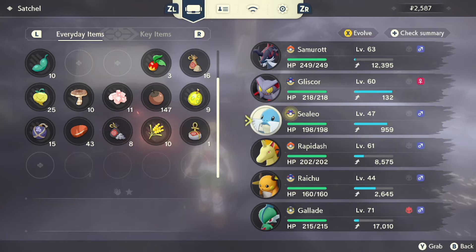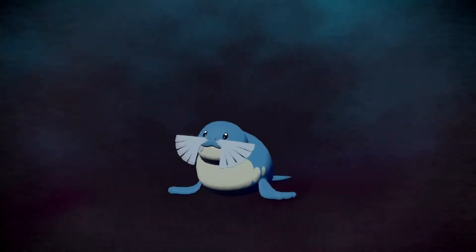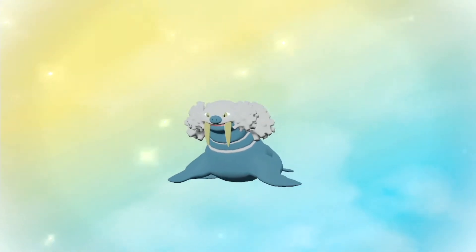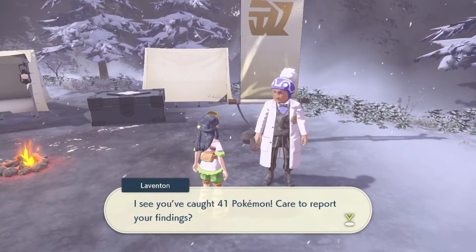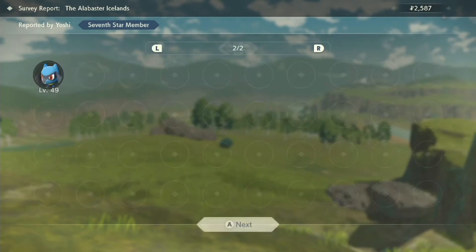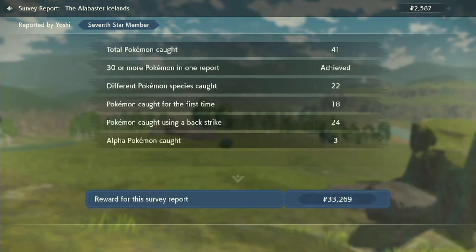We've gone so far as to pretty much get tons of levels on all of our Pokemon. As you can see, lots of stuff has changed — most of our characters are all level 60. More importantly, I added Glade to the team, and did some other stuff which involved Celio getting us an evolution to Walrein. We'll get them to Walrein so we can have one ready, really just to get the Pokemon discovered.